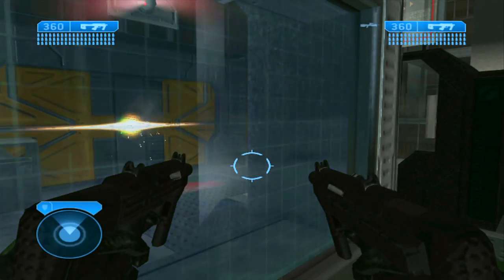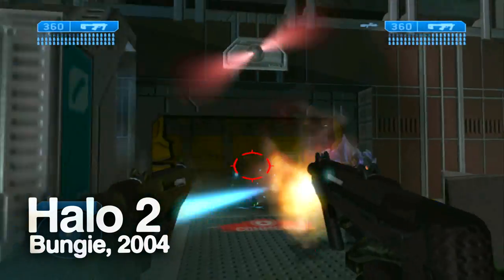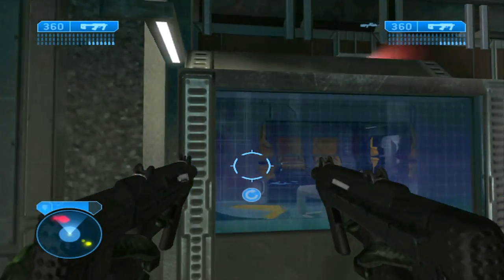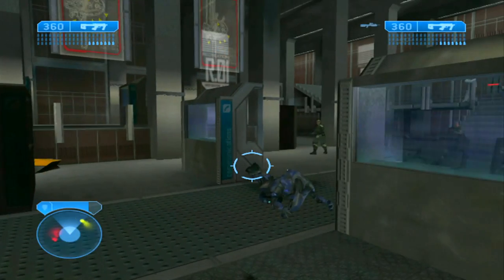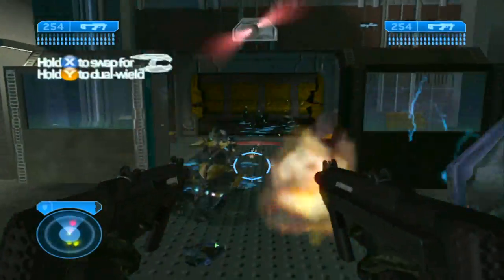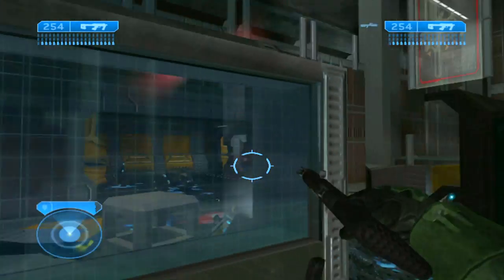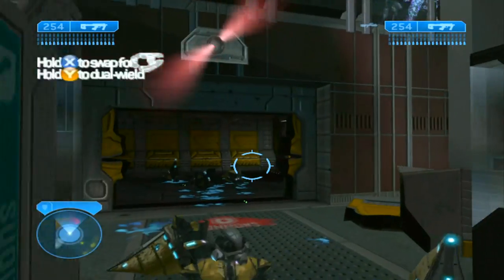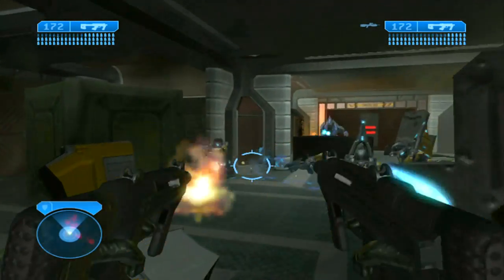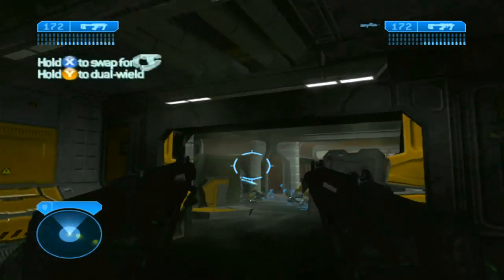Bungie's highly anticipated follow-up to Halo: Combat Evolved came in 2004 and saw the introduction of both Xbox Live multiplayer and new maps and weapons, including the ability to dual wield. Given Master Chief's superhuman strength, it seems fitting that he has the potential to use two of the smaller weapons at once, although it does still carry an accuracy penalty and denies the use of your grenades. Bungie were amongst the first to introduce dual-wielded weapons to the world of FPS, and in the decade between Marathon and Halo 2, the convention had firmly established itself.